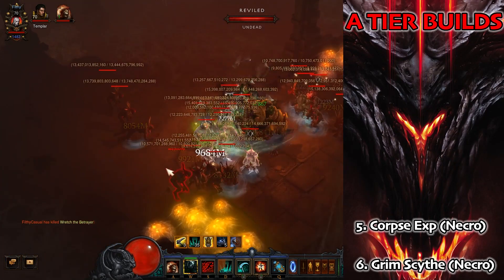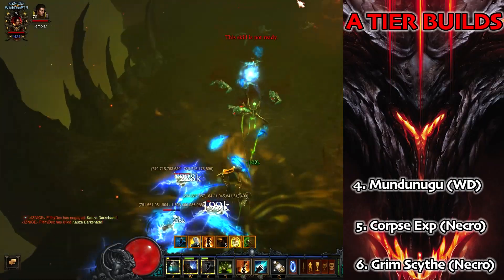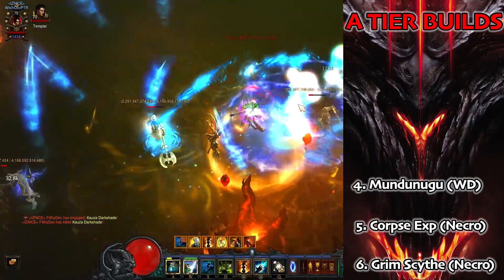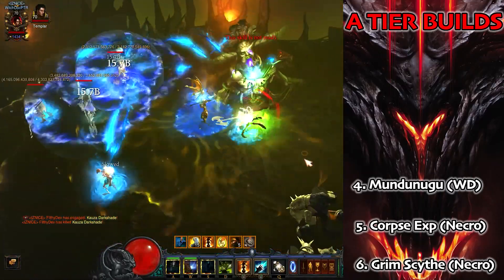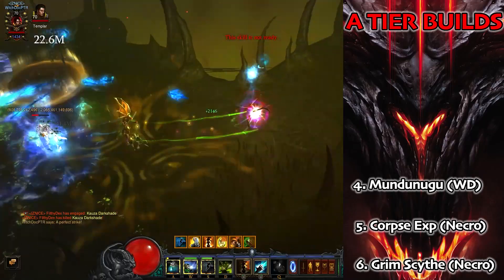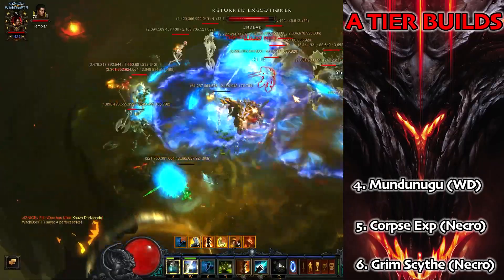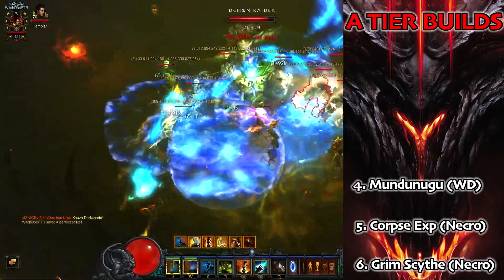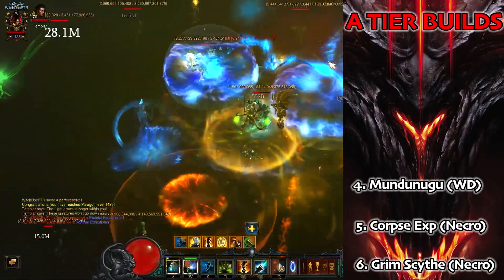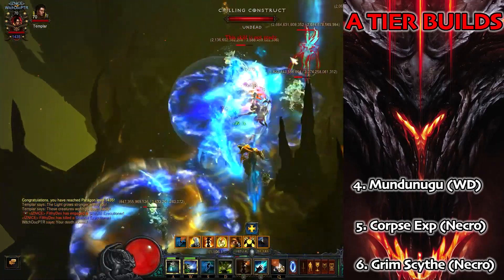Next up in A tier we've got the Mundanugu Spirit Barrage Witch Doctor — no changes, just some extra juice out of the fourth cube slot. This is a really good build for speed, very quick, does AOE damage, and looks really nice. The Spirit Barrage skill is really cool and it does push very high — solo scales very well the further you get into the game. Super fast for keys and bounties. You can even take the reworked chicken set to make it even quicker. It is the starting set for the Witch Doctor, which is good news.